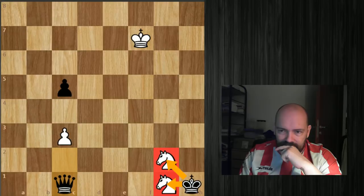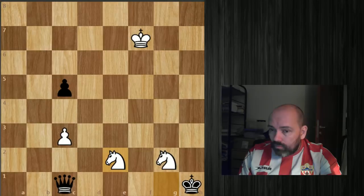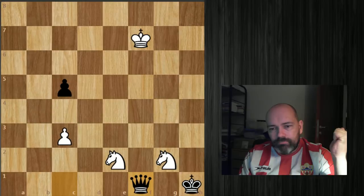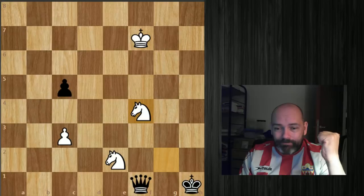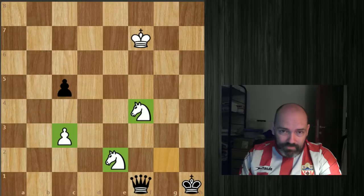But we can attack the queen with knight e2. Wherever the queen goes, our next move is the same — after queen f1 check it is knight g3. And once you see it, what do we have? This is a fortress. The knights are covering each other, which is important because the queen can't capture either one. The pawn is also covered, so the passed pawn is not going to be an issue.